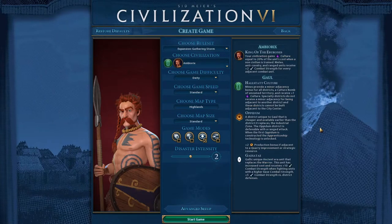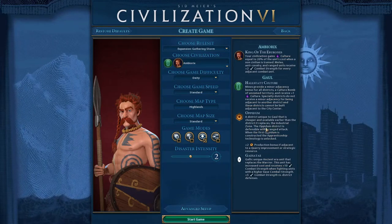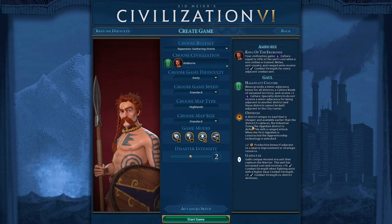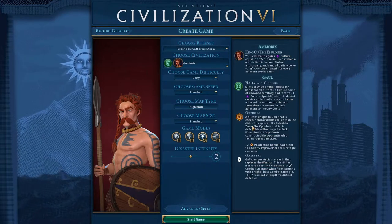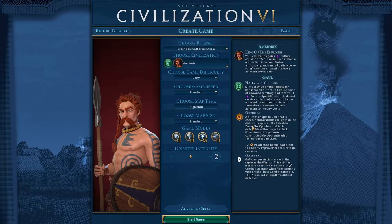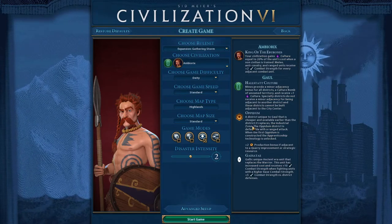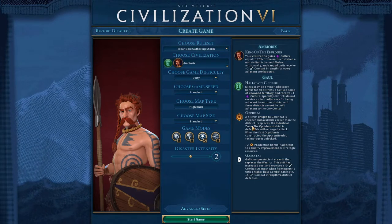I was really excited about these guys because their mines give you culture, and you can get Apprenticeship very early by building their unique district. I thought they had the potential to be maybe one of the best Civs. Now after having played a game, I think I maybe overestimated them a little bit. Still really cool — I probably could have gone about the strategy a little better, and maybe they can be a top tier Civ, but they weren't quite as good as I thought. So let's go through their abilities and then talk about the general strategy.